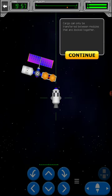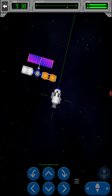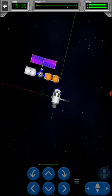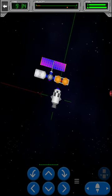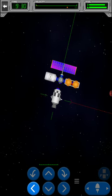Cargo can be transferred between modules that are docked together. I showed you the demo in the last video showing how to do the tutorial. So to begin, we need to dock the resupply module to the bottom of the space station.